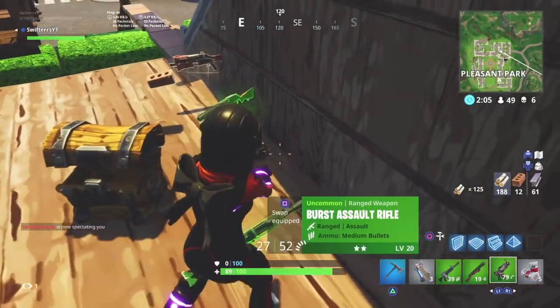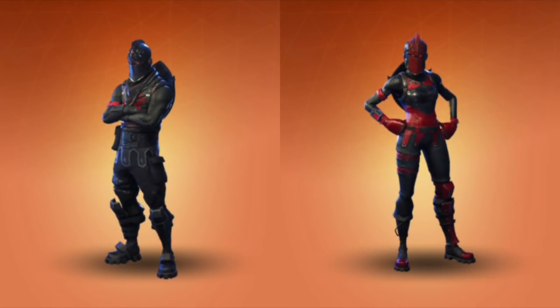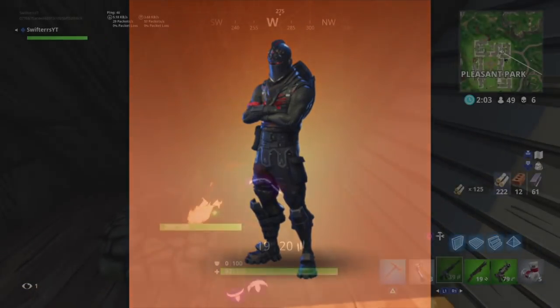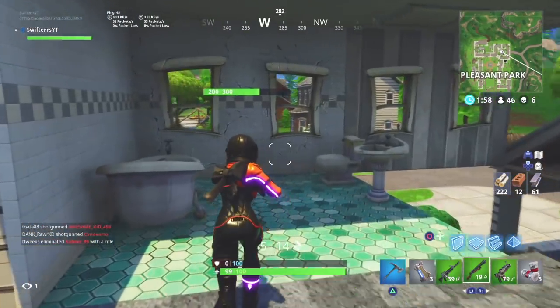Moving on to the next set of couple character skins — this is the Black Knight and the Red Knight. Both of these are super awesome character skins, and unfortunately I only have one of the two. I have the Black Knight, but I don't have the Red Knight. Aside from just getting both of these character skins, you also get a back bling — a black shield with the Black Knight and a red shield with the Red Knight.